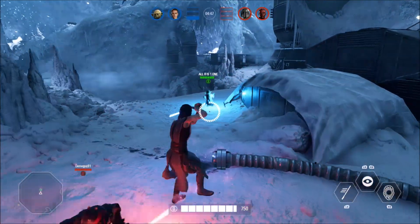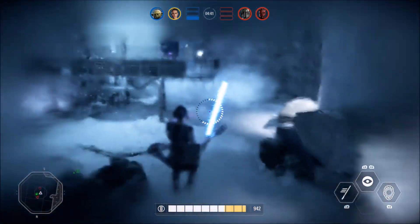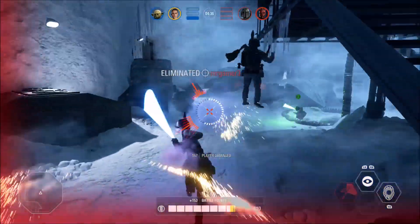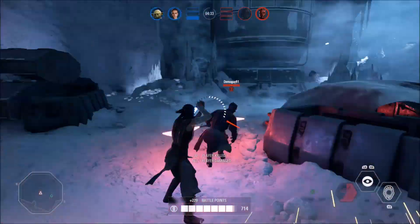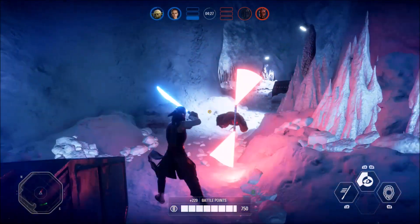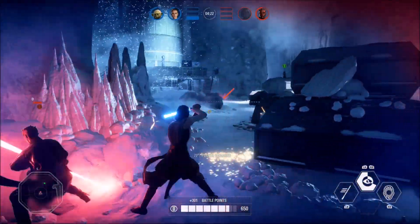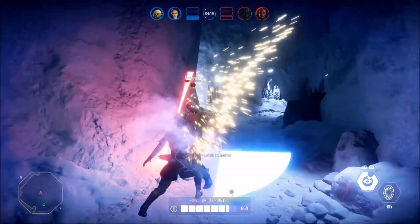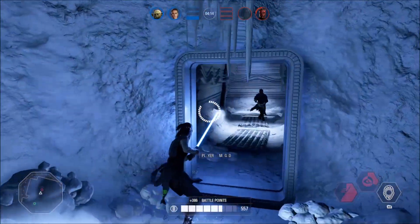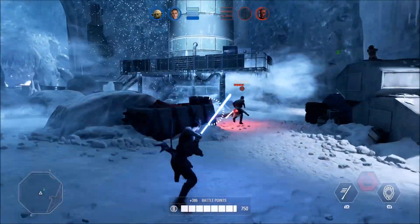Now I'm going to show you in a combat scenario exactly why Darth Maul needs a block. Everybody keeps saying he's good the way he is — no, he's not. He has no way to get in. You literally have to do calculations and judge distances just to be good with him. Right there I blocked his ability and he can't block any of mine — that means automatic victory for the person who can block.